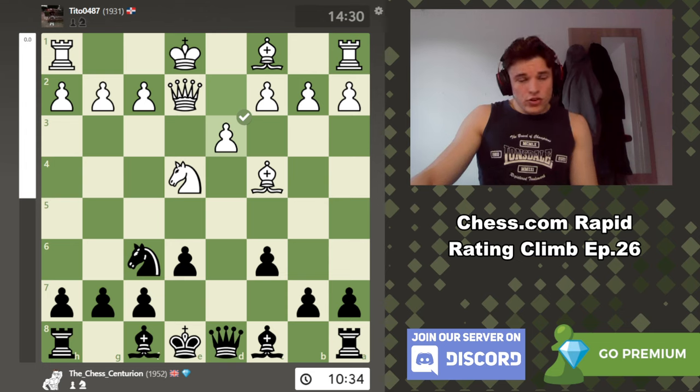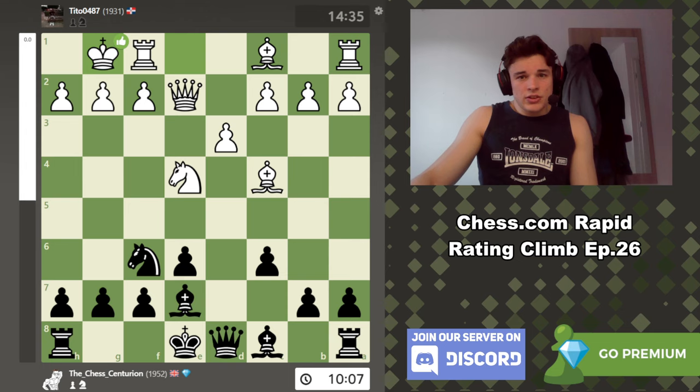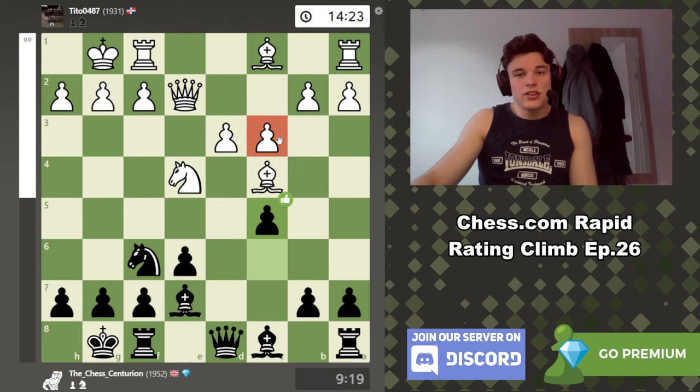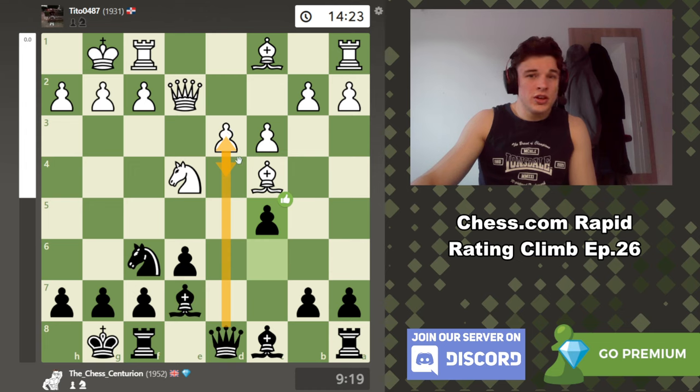d6, d3, bishop e7, castle, castle, c3. Here we play c5 which is the best move, and I wanted to wait until he played c3 to play c5 because c3 commits to the move d4. Otherwise the d3 pawn is just a bit stupid, especially with the open d file. If we can get too much control over the d4 square then d3 will be a permanent weakness.